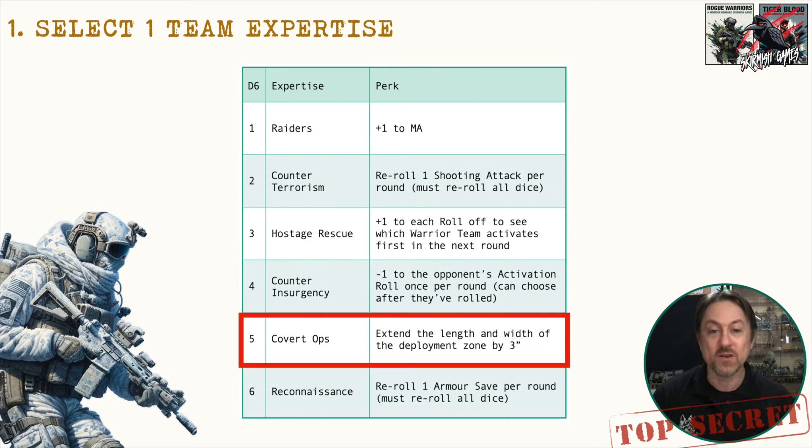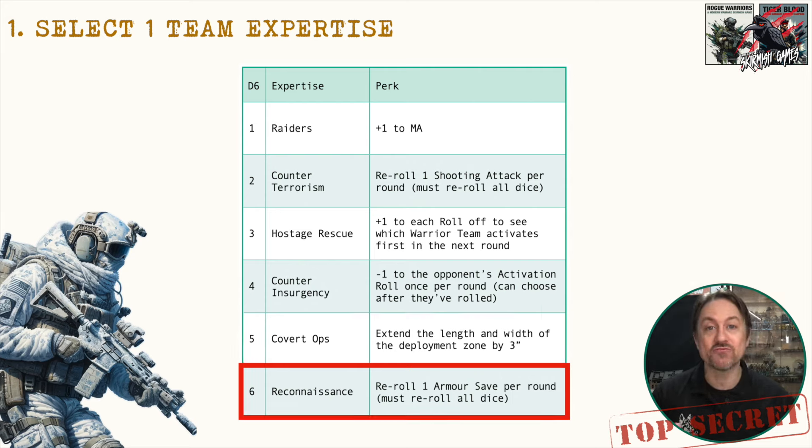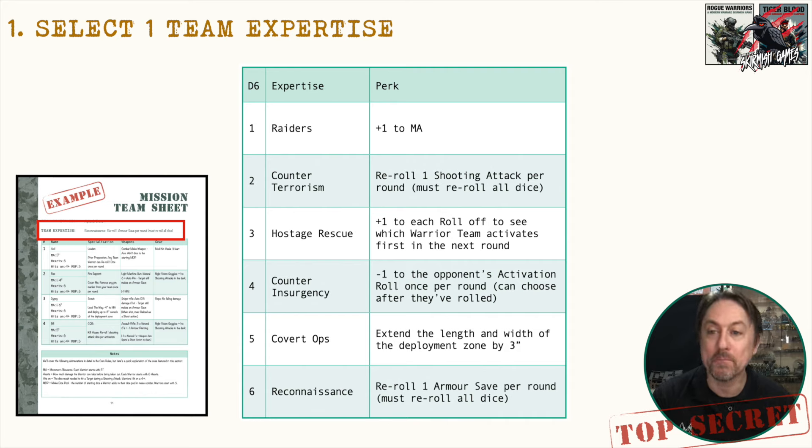Covert Ops lets you extend the length and width of the deployment zone by three inches, signifying stealthy recon and a slight advantage to sneak up on the enemy. Finally, Reconnaissance gives you an armor save reroll per round, mimicking the idea that you're bunkered down, possibly camouflaged — harder to hit, damage, and find in the first place. Once you've chosen your team expertise, write it on your mission team sheet at the top.